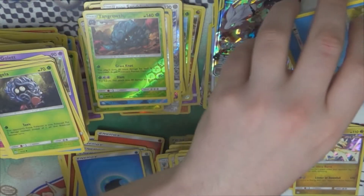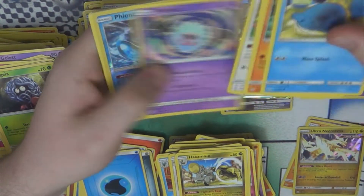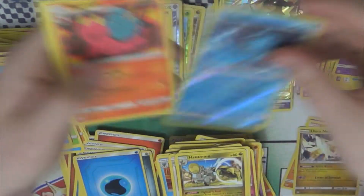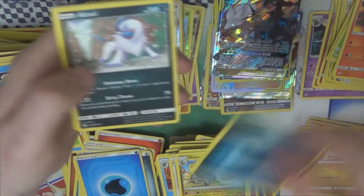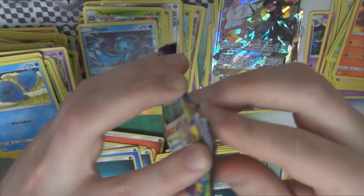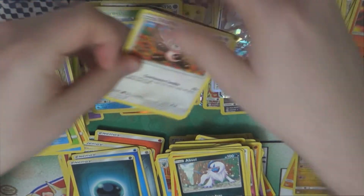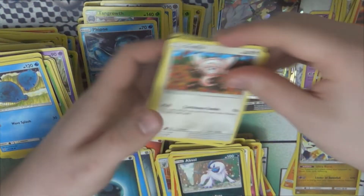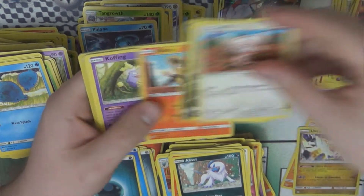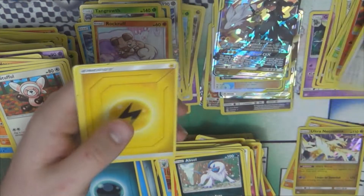The Black and White era had about eight full art supporters total, and pretty much every set in the Sun and Moon era has had about that many. Maybe Burning Shadows or Crimson Invasion — whichever is the really small one — might have had less. It becomes something when the really small set of an era is like 160 cards.